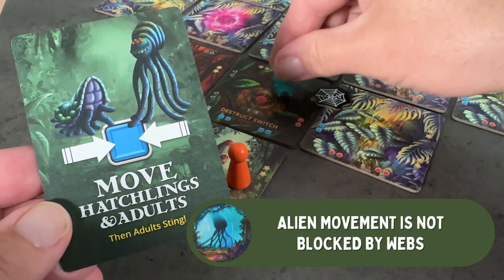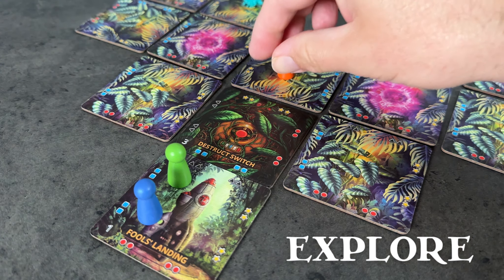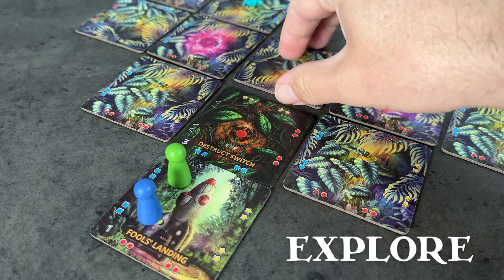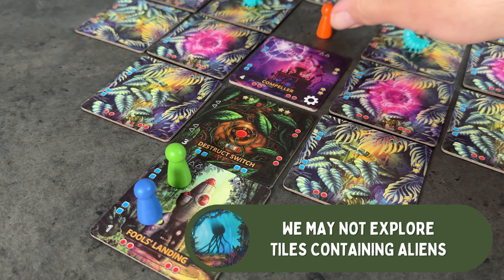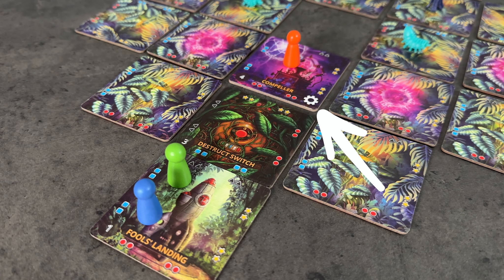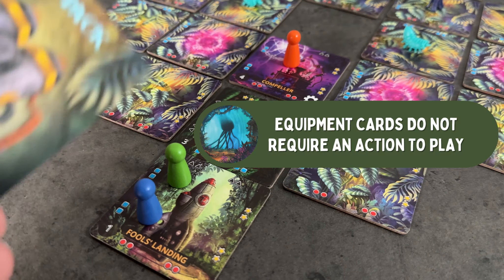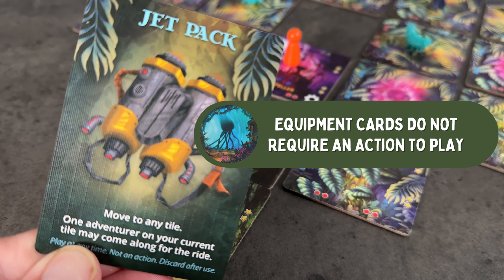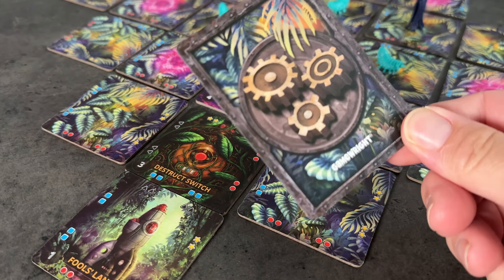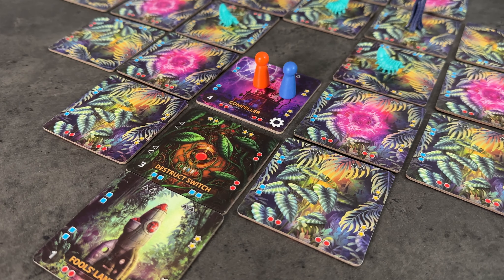In contrast to our adventurers, the aliens are not hindered by web tokens. If a player's pawn is on a tile that has not yet been explored, they can take the explore action by flipping it over, so long as there are no eggs, hatchlings, or adult aliens on that tile. If the tile has a gear-shaped equipment symbol on it, that player will also draw an equipment card. Equipment cards can help players get out of some sticky situations, like a jetpack, so they're always nice to have. Players that occupy the same tile can freely trade equipment cards, allowing them to find the ideal situation for each card.